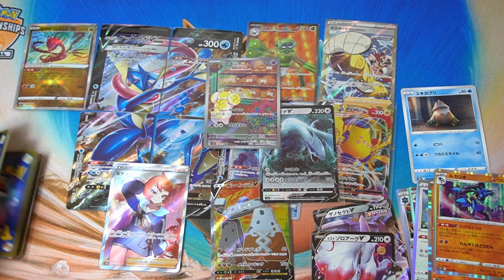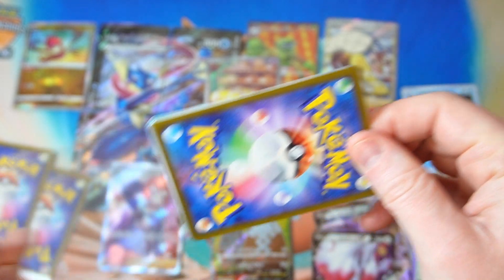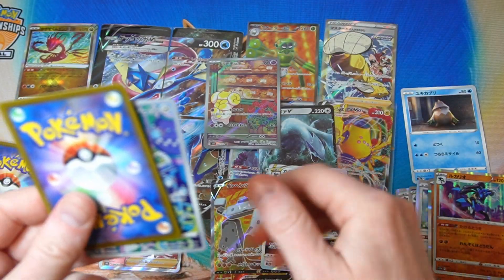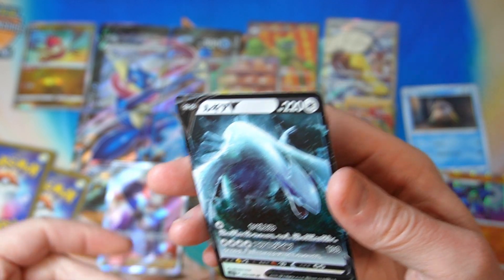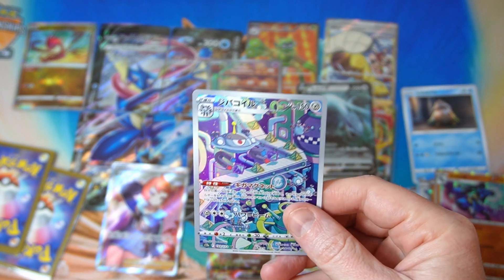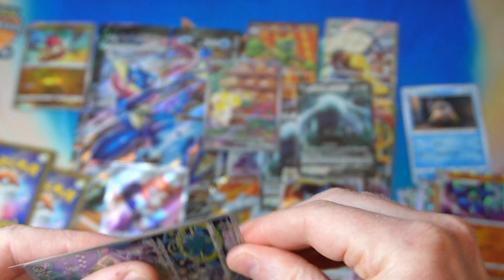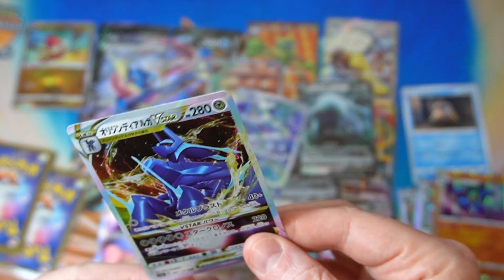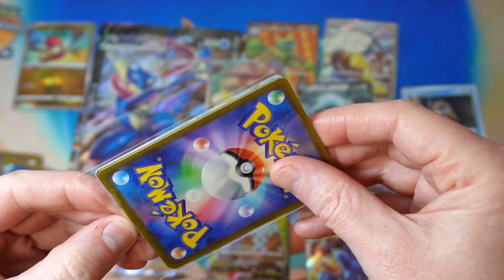We got a Origin Dialga V-Star. Magnezone art rare. Another Lugia — that's not a bad pack, honestly. We'll take that. Magnezone, slaving away in the factory. These Lugias are just throwing filler these days — they're not really worth much because, like I said, they're all reprinted. So they just throw a couple of them in there to pad it out a bit, which is fine.